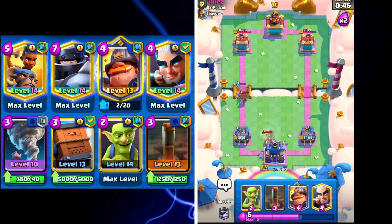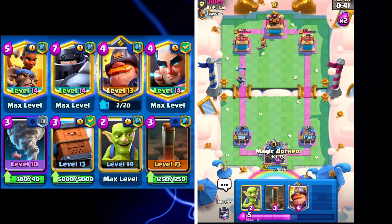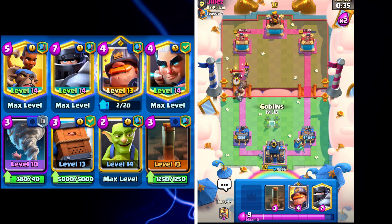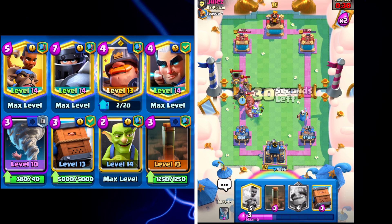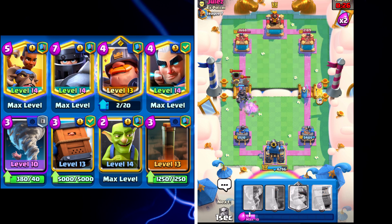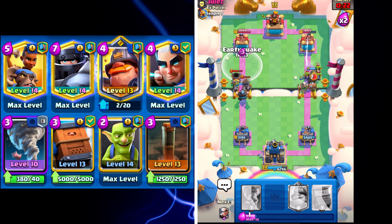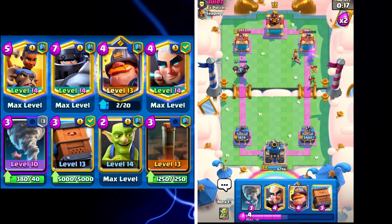I'll go Royal Delivery and then Tornado, and hopefully prevent any damage on our Princess Tower — which we do. That's really solid defense. He cycles back to another Musketeer. I'll go Magic Archer going down the right. This split lane is not my favorite, but I'll go Goblins and a Mega Knight right behind for solid defense. I'll go Ram Rider here as well because I think he's out of buildings, so hopefully we can make a connection — and we do get a charge connection, which is really solid. We're up 800 damage.